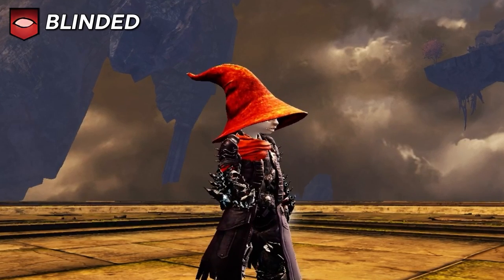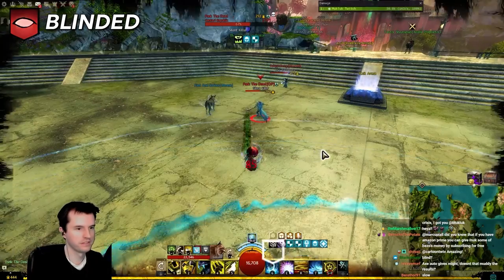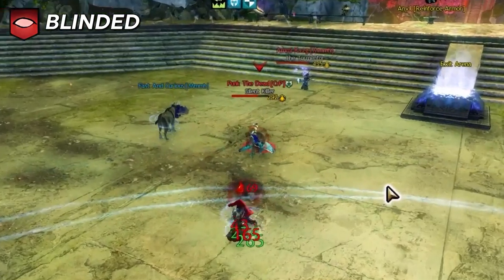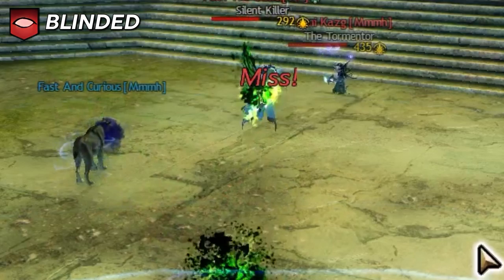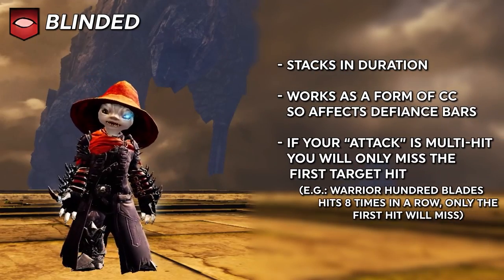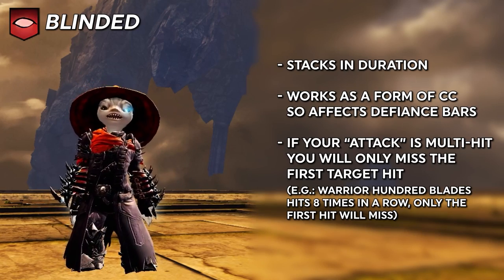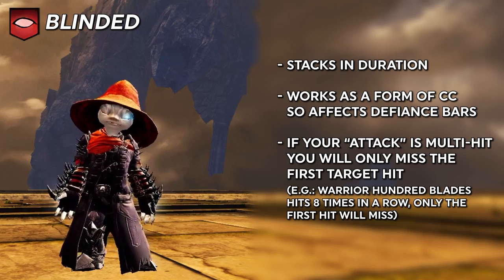Blind makes your next attack miss, causing it to essentially fail, but it still goes on cooldown. Blind stacks in duration but still goes away after causing one miss. If you notice you are blinded, try to waste a basic attack to remove it, then proceed with your more powerful attacks. Note: Blind and all other conditions from this point are considered crowd control and deal break bar damage in PvE.